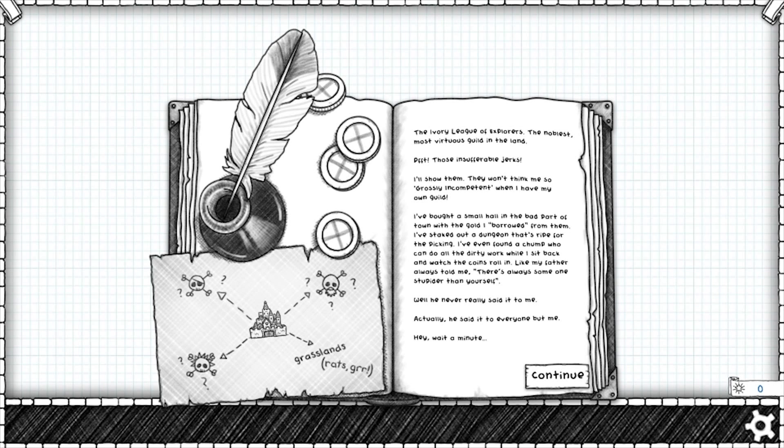I've bought a small hall in the bad part of town with the gold I borrowed from them. I've staked out a dungeon that's ripe for the picking. I've even found a chump who can do all the dirty work while I sit back and watch the coins roll in. Like my father always told me, there's always someone stupider than yourself. Well, he never really said it to me. Actually, he said it to everyone but me.